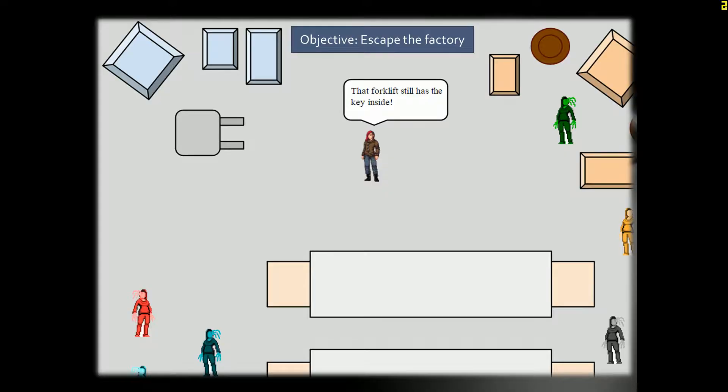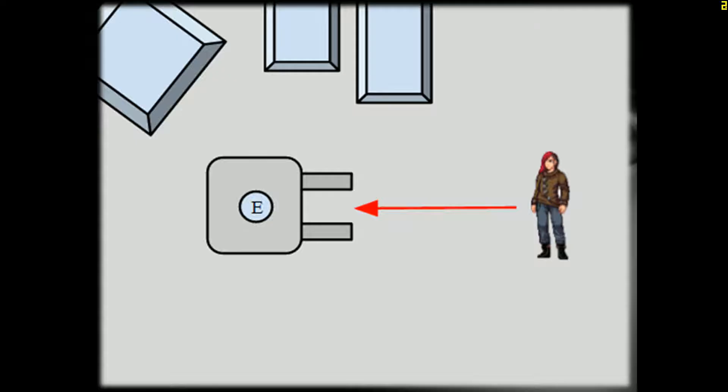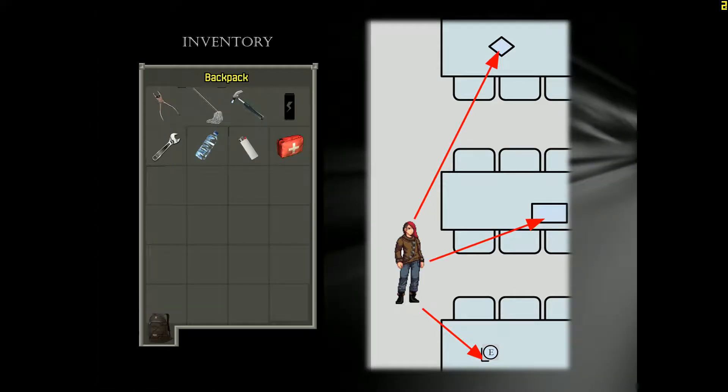Certain areas require the players to think quickly. In the following gameplay examples, you can see how the player can interact with a few parts of the environment. Wherever the E is displayed, that indicates something the player can interact with. In this instance, the player can choose to drive the forklift. In other instances, E will indicate an item that can be used or added to their backpack.